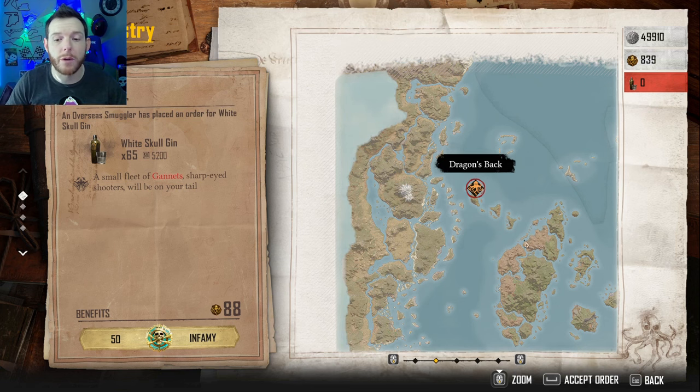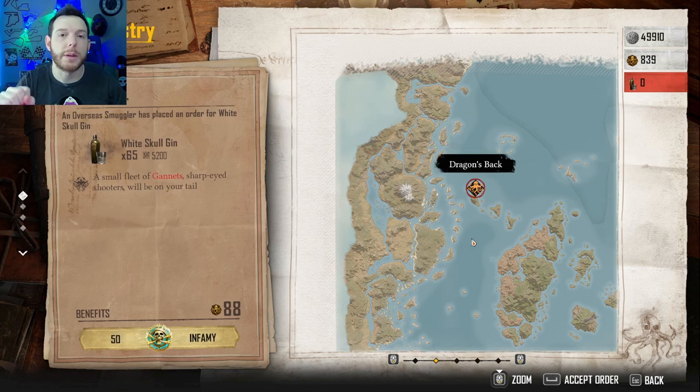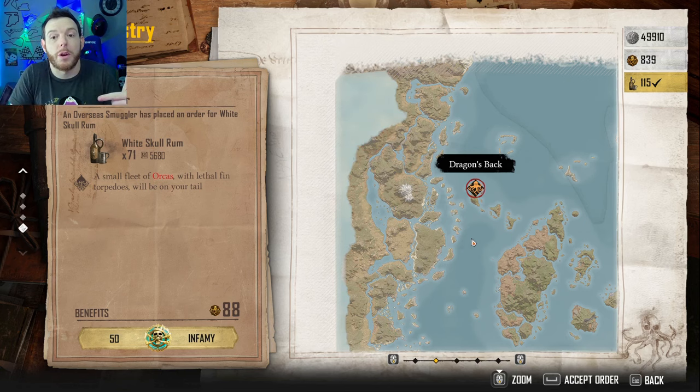I've got four delivery opportunities sitting right here in Dragon's Back. I would take all four, take my resources over to them, make that singular delivery. As you level up, you'll have White Skull Gin, Blue Lotus Opium, White Skull Rum — a couple of different things once you get your levels up. In the early game, you're only going to have opium and rum — two resources to manage. Make sure you're taking all of them at one location if you have enough supplies, minimizing trips back and forth and maximizing the income you receive.